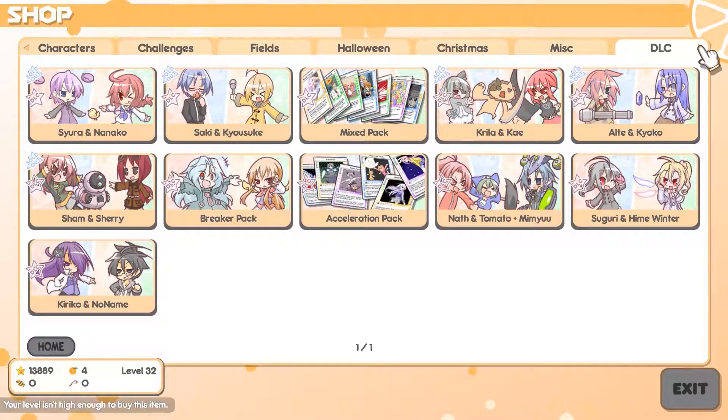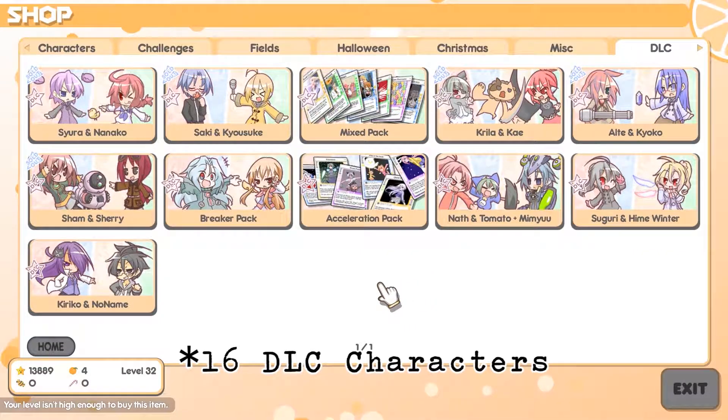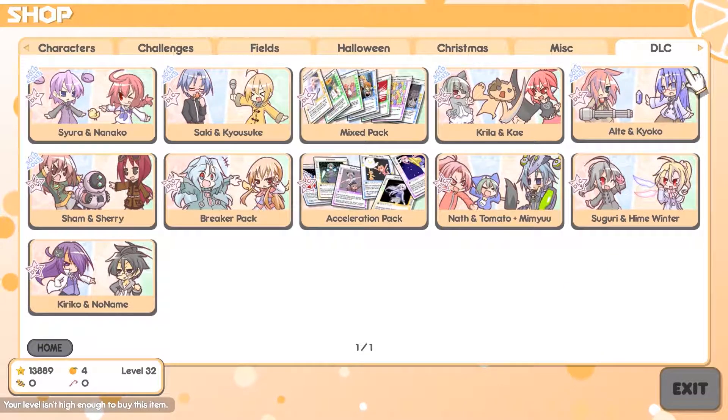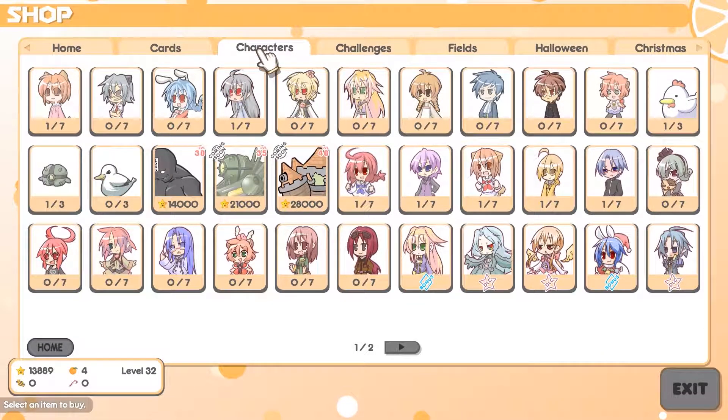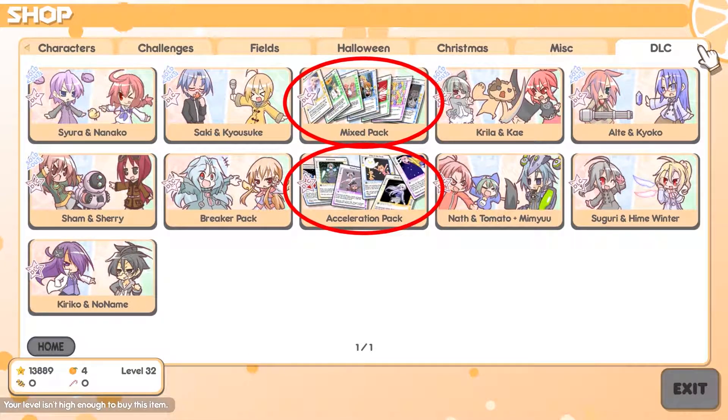Now to finally talk about the DLC. There are 14 DLC characters, as well as 4 characters locked behind owning entirely different games. There are also 2 card booster packs that add new cards to the game and 1 cosmetic pack. The character DLC packs are split into groups of 2 for a total of 8 packs, and one of these also includes 2 new story campaigns starring each character in the pack. The 4 locked characters are variants on existing characters with their own stats and hypers. Buying booster DLCs doesn't give you all the cards immediately — it just unlocks them for purchase with in-game currency.